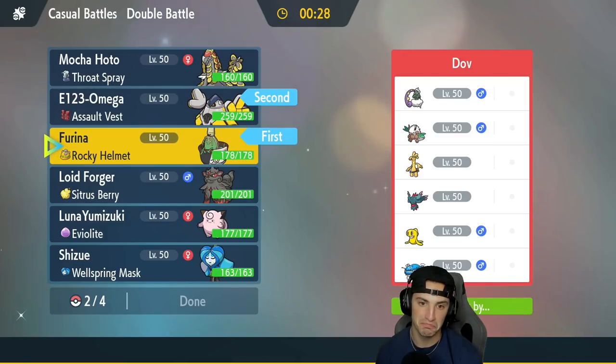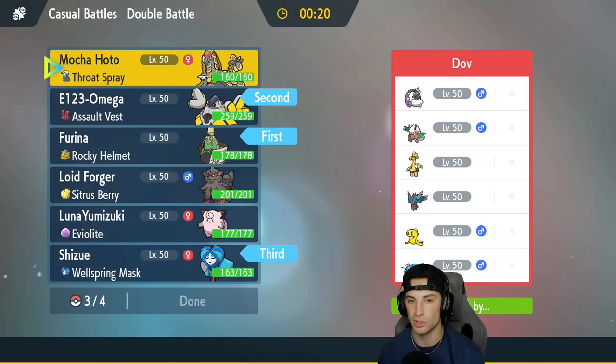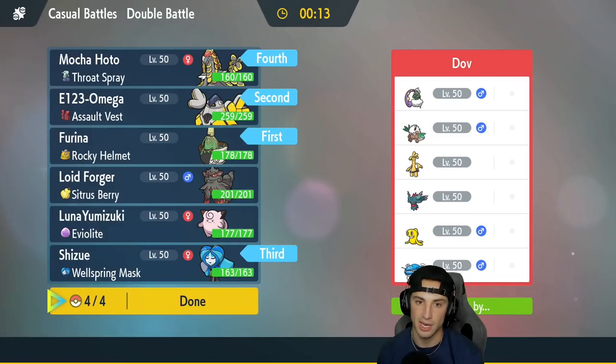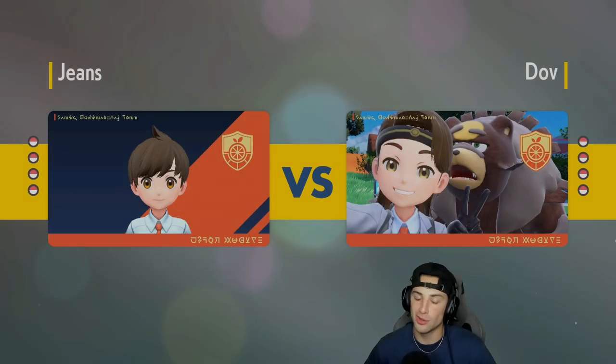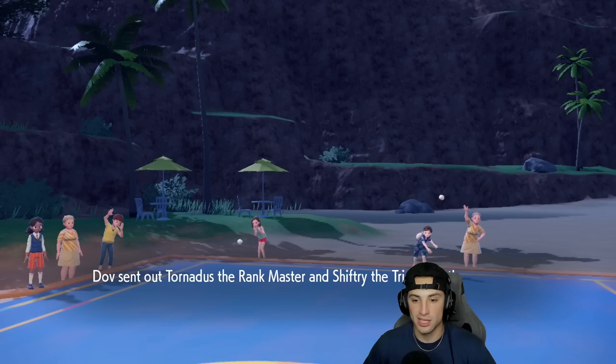If I can Fake Out somebody, pop Trick Room, and take speed control from there, I really like that. Ogerpon goes to the back end. I want to bring Arcanine rather than a Steel type because Kommo-o is terrible against Flutter Mane — can't hit it with Fighting or Dragon moves. Arcanine counters it perfectly with Rock Slide and Flare Blitz, resisting Fairy. We'll showcase Kommo-o well in match one so I'm content not bringing it here. Tornadus and Shiftree do come out — perfect for my lead plan.